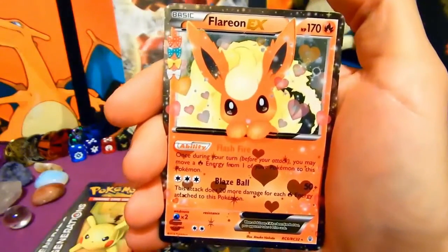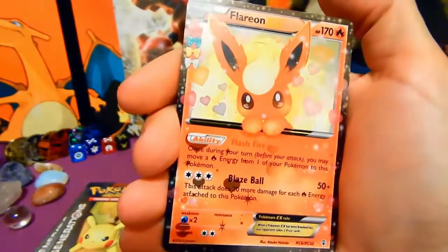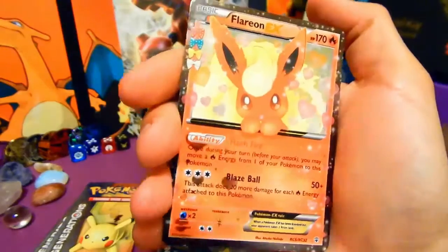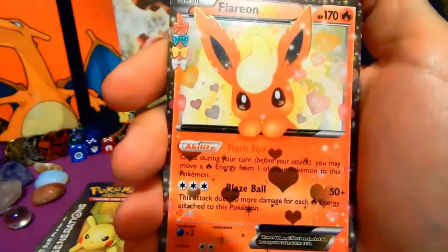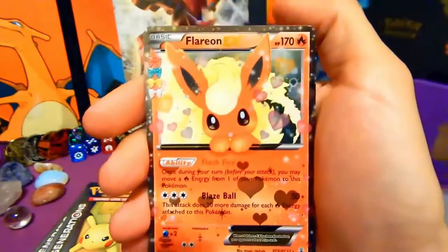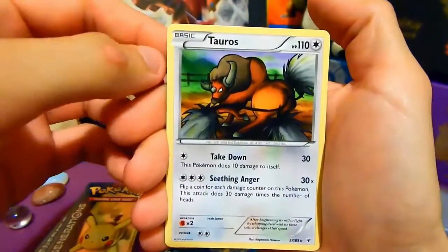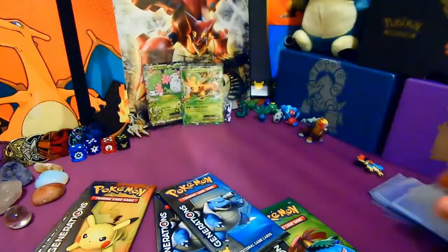Flareon EX! And he's in the second slot as well. Radiant Collection behind this as well - but I don't want to rush this card. Taurus - it's a regular print Taurus.